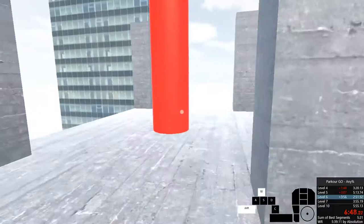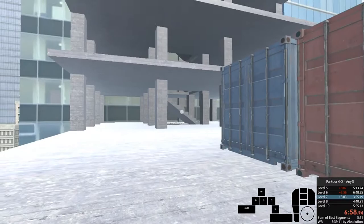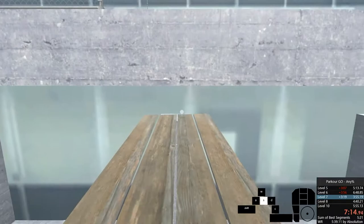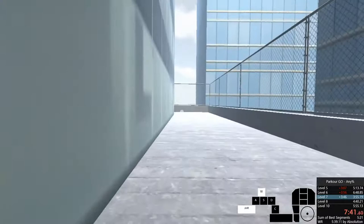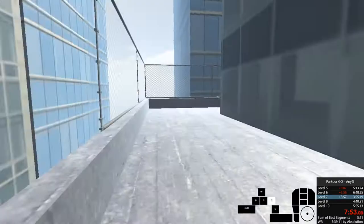Level 7: you can wall run off this box and jump to grab this ledge, or you could just run up the stairs. Obviously jumping is a little bit faster but you can mess up and it'll cost you a little bit of time. I tested it — it saves exactly half a second if you do it perfectly, so I don't even know if it's worth it. This ledge is really weird because sometimes you just won't grab it. How to get around that: just grab it at a 45 degree angle and you'll do it every single time.